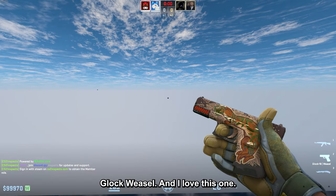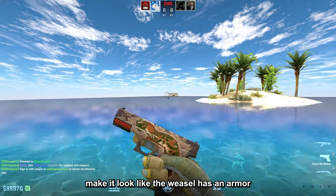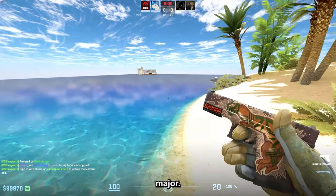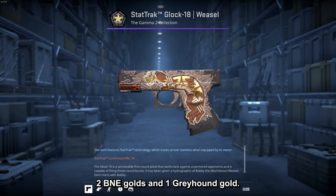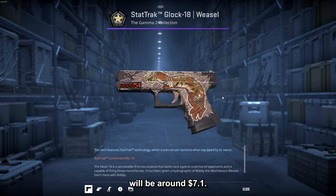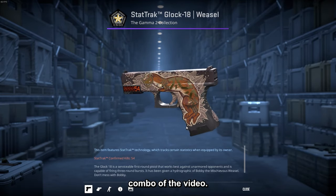The next one is the Golden Armor Glock Weasel. The golden stickers make it look like the Weasel has armor, and all stickers are from the Paris Major: two Fnatic Golds, two P&E Golds, and one Greyhound Gold. The total price of the combo is around $7.10, making this the most expensive combo in the video.